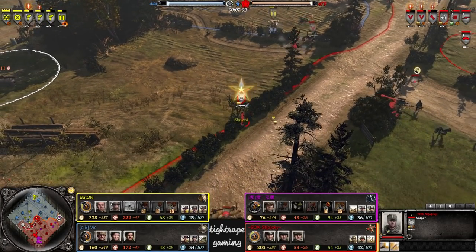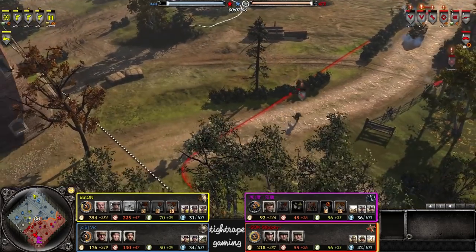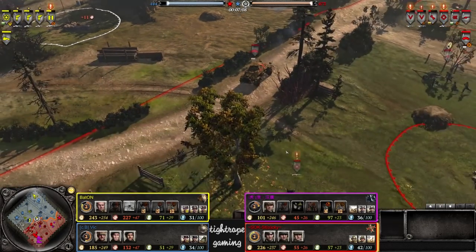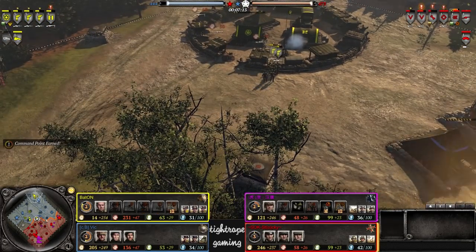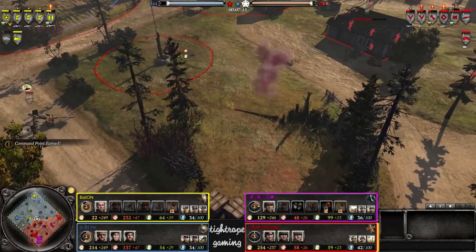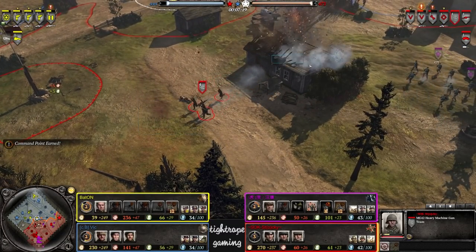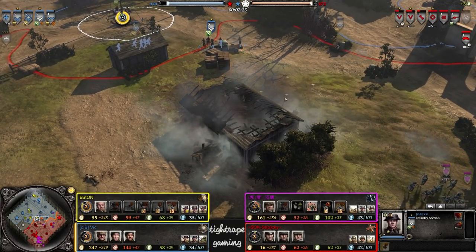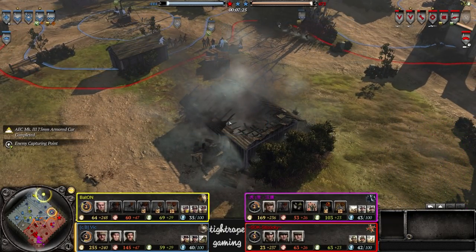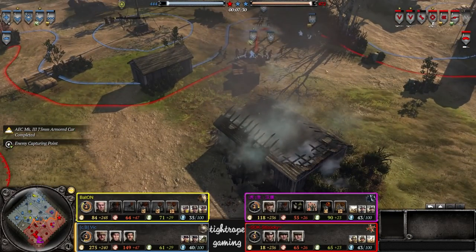Captain charging forwards though, threatening with the BAR. Here comes the 222 — sniper actually hitting the retreat there, perhaps not entirely necessary. There's some base mortar fire coming in, smoke over here but targeted on the building. Often happens — if you don't see the smoke coming down it can sometimes be in the wrong position when you move your camera across. So if you see smoke in an unexpected position, you might have to just dodge regardless of what you expect it to be targeting.